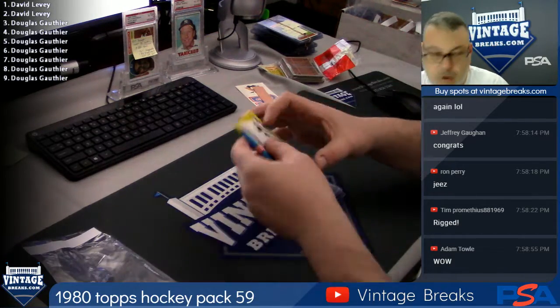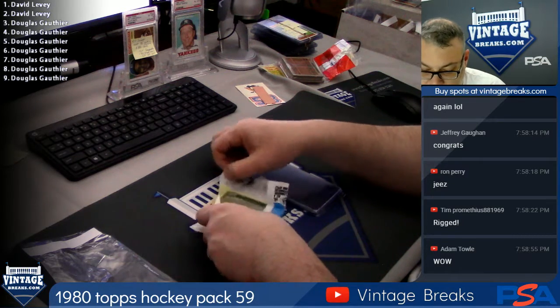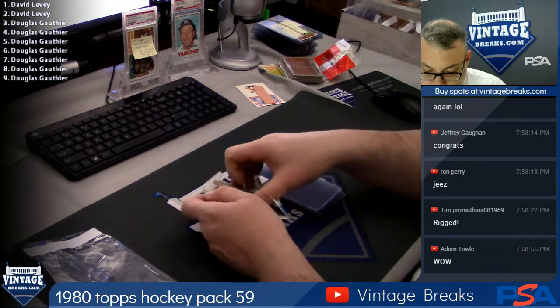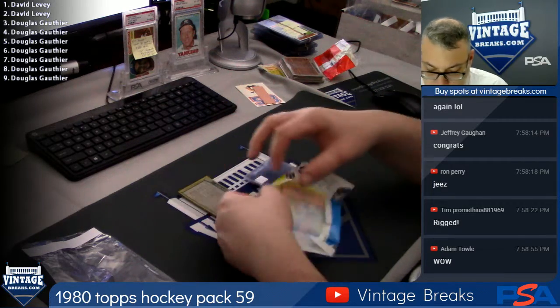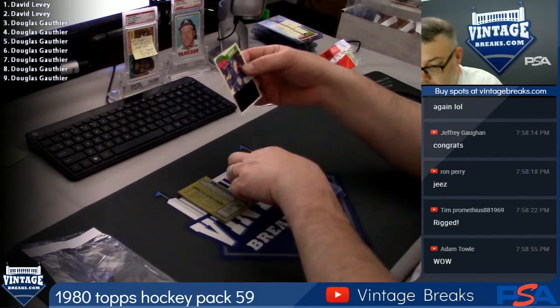Here we go. '80 Hockey top card with the gum, goes to David. Going for a second-year Gretzky. Got some moldy gum. Kings. Leaders.